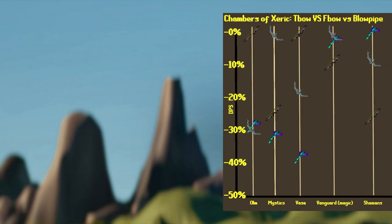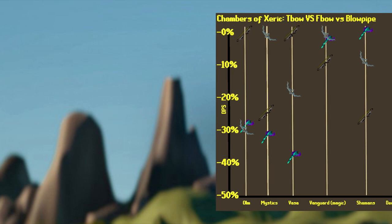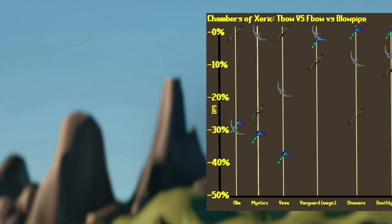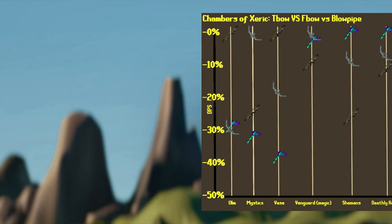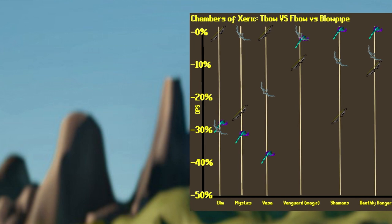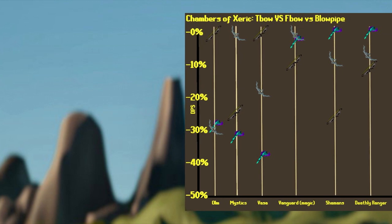At Shamans, no surprises here — the Blowpipe is going to be the best in slot. It is roughly 10% stronger than using the Bow of Faerdhinen. Now, if you're safe spotting or you enjoy staying far away from Shamans, the Bow of Faerdhinen might be worth the 10% DPS drop because you'll be able to dodge a lot more easily.